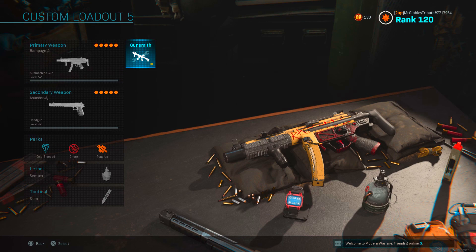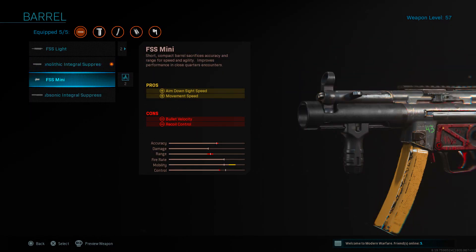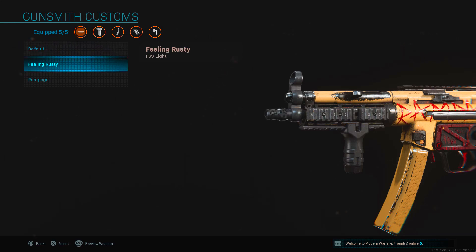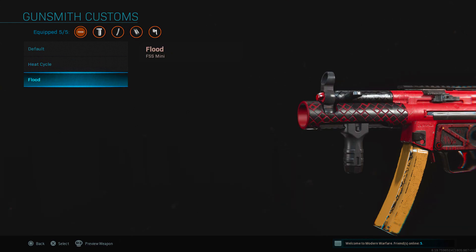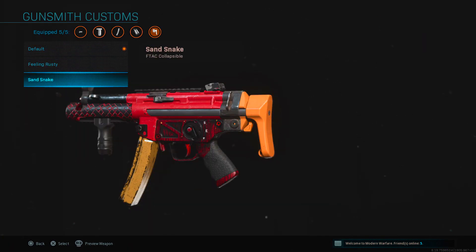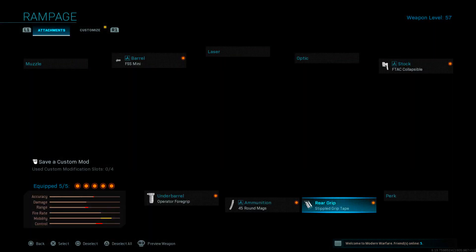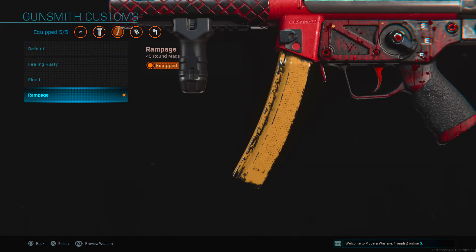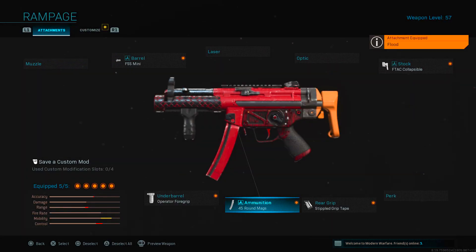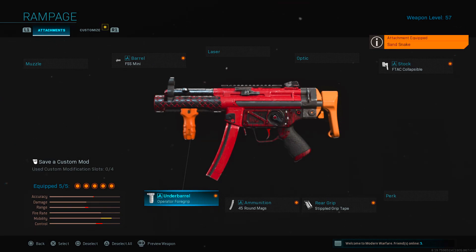Now if I go to my MP5, I have a few different blueprints for this weapon. Going into Gunsmith — for the barrel I usually use the monolithic integral suppressor, but I'll swap it out. I've got the Feeling Rusty, the regular Rampage, the Mini Heat Cycle, and the Flood, so I'm going to leave the Flood on there for the red look. For the stock I've got the Sand Snake, which I like. For the 45-round mag I've got the Rampage or the Flood — going with the Flood again for the red look. Then putting the Sand Snake on as my underbarrel as well. It's not the best-looking blueprint but it's showcasing what you can do.